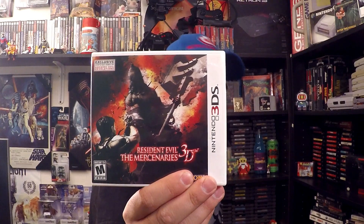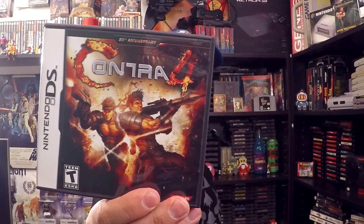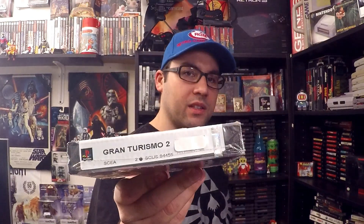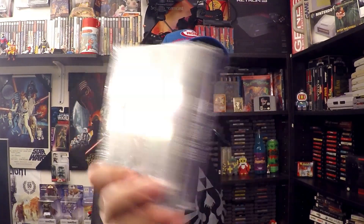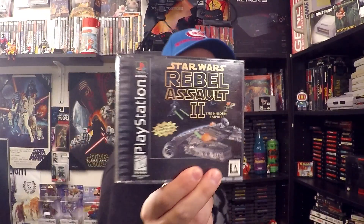Resident Evil Mercenaries 3D on 3DS. Contra 4 on the DS — very hard game, I suck at it. The original Contra I do pretty good, but this one is tough. This one I got at a Goodwill for five bucks and it is sealed — it's Gran Turismo 2 for PS1. This one's sealed as well — it's Riven, the sequel to Myst, for PC. And Star Wars: Rebel Assault 2, which is actually a pretty decent FMV-type game.